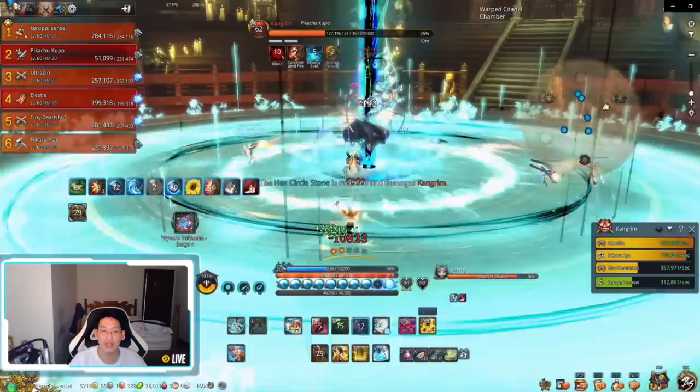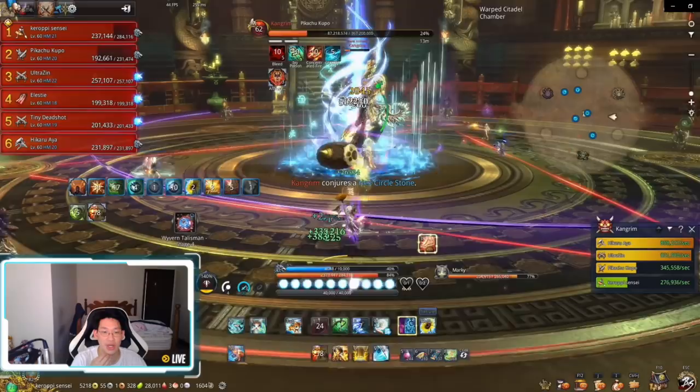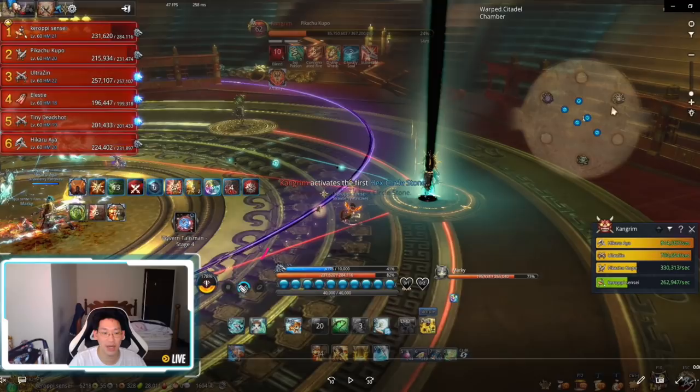Then it's rinse and repeat — we're back to regular phase. Just make sure to iframe the five-hit explosion, then it's right into phase again. If you have low DPS, you go into phase at 40 percent — just a heads up. Once again he conjures the hex circle stones — they light up, and this time I have an orange color instead of green, so I need to find the orange pillar.